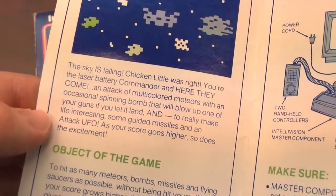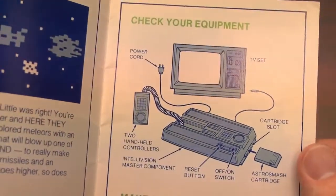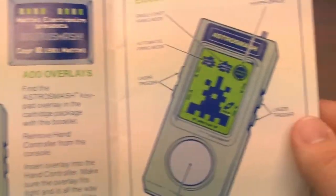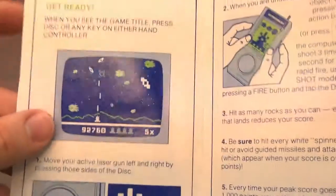A game that has a fun storyline. Let's read this together. The sky is falling. Chicken Little was right. You're the laser battery commander and here they come — an attack of multicolored meteors with an occasional spinning bomb that will blow up one of your guns if you let it land. And to really make it interesting, there's also some guided missiles and an attack UFO. As your score goes higher, so does the excitement in Astro Smash.